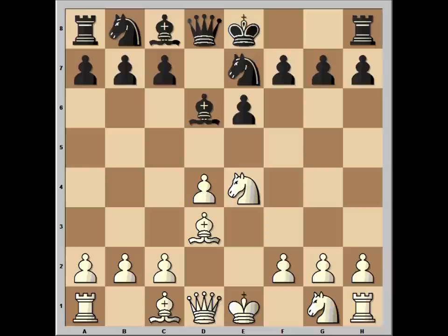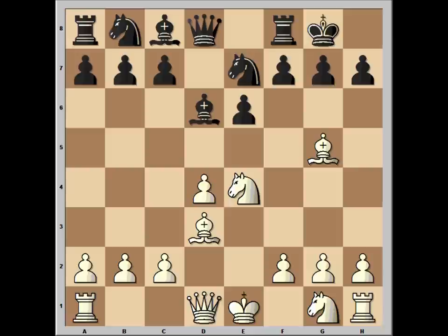Black castled, and at move 7 we have reached a critical position of the game. It is White to move and to play a killer move. You can pause this video and try to find the winning move for White. Have you seen this? If you have, congratulations.